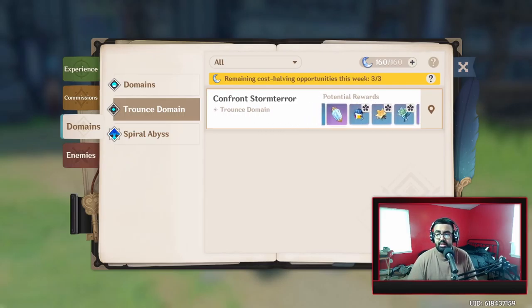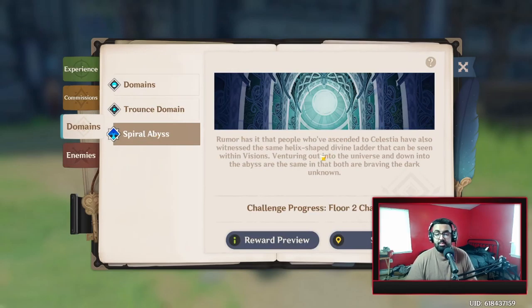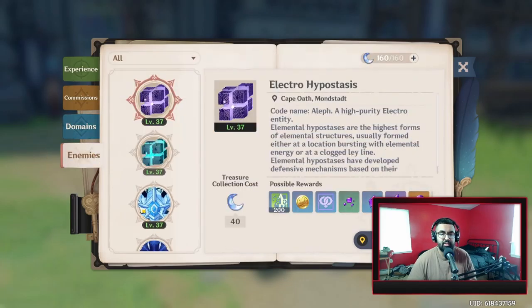Weekly bosses give awesome artifacts and blueprints you'll need to craft later. For Spiral Abyss — as a beginner, don't stress too much about it right now. Try to progress through it as much as you can, but at some point you'll get stuck because your artifacts won't be good enough and your characters won't be leveled up. It's going to take a lot of time, so just focus on building up your main team and leveling up your characters.